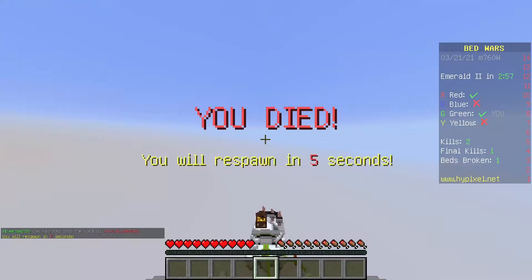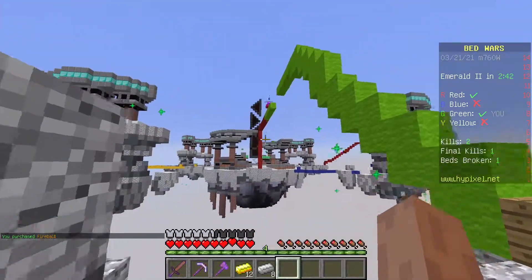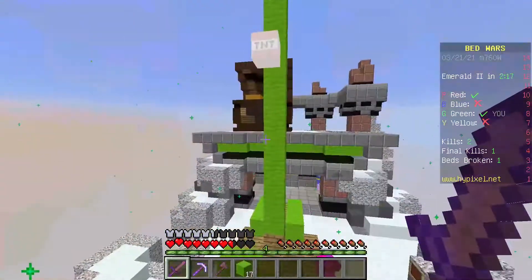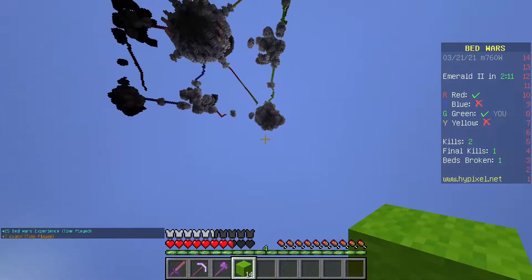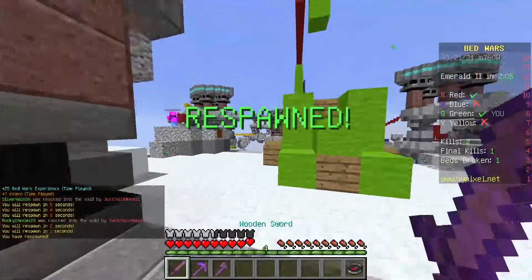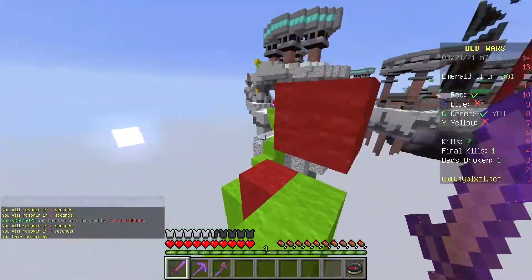I almost got him off the edge. Fireball - that didn't do any damage, what?! I don't know why I ran into it, I'm so stupid. We just lost the game because of me. He just blew it up and ran - what?!